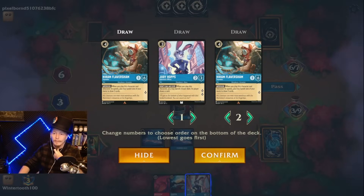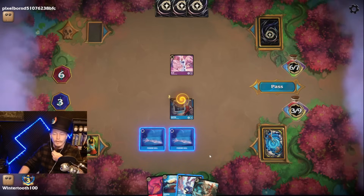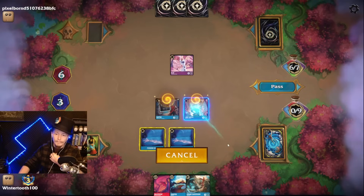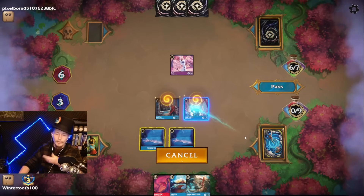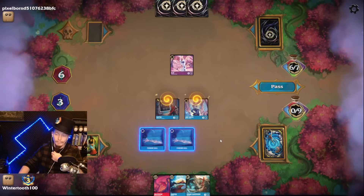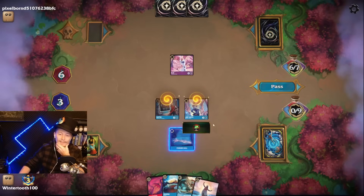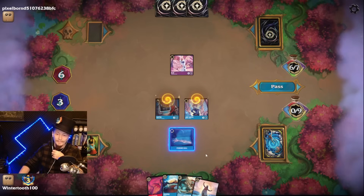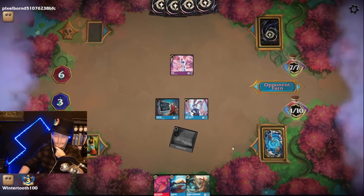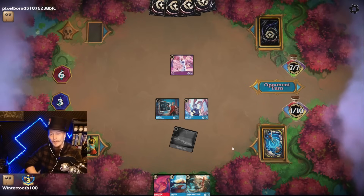Gaston's a good card. I could Flaversham and draw two cards, and Flaversham likely just dies and draws two more cards. I was trying to ink you — I must have already inked this turn. I was attempting to ink you. That was meant to play Flaversham — that definitely would have got Yzma out and I would have drawn four cards out of the whole deal.